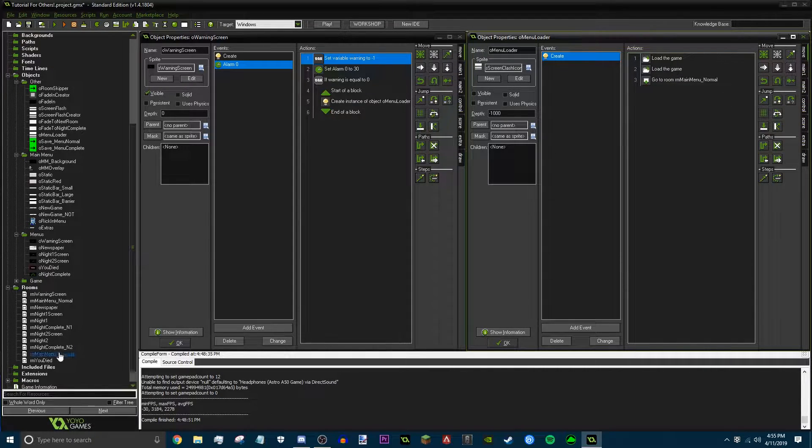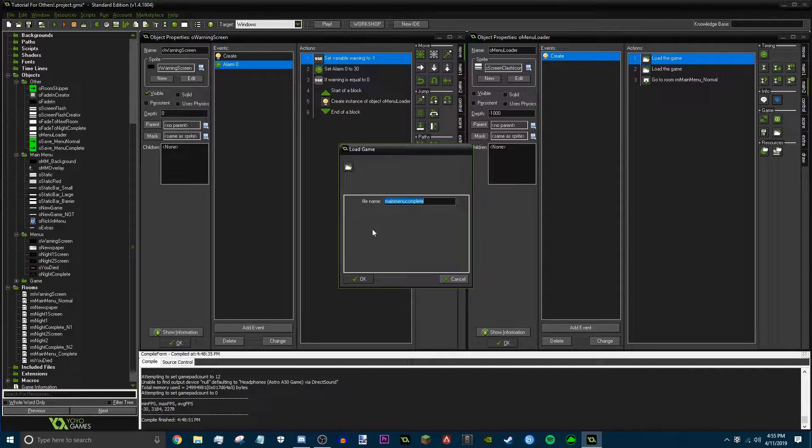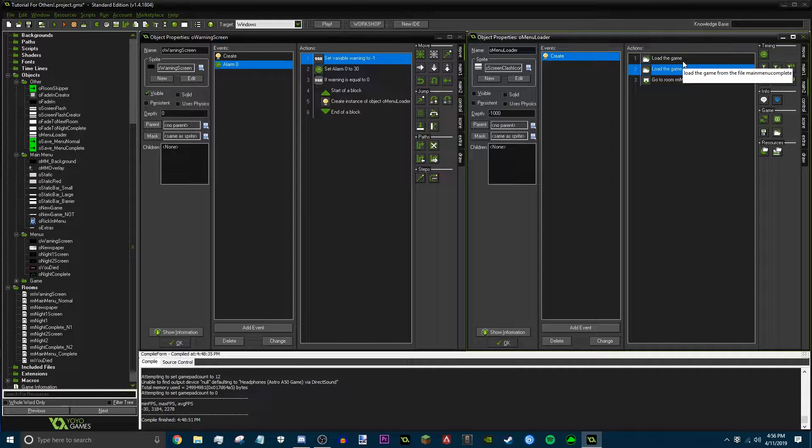You're gonna want to make two different saves — one for the complete menu and one for the normal menu. Put the complete menu up here and the normal menu down here. If you go into main two and drag this one in, you can click on it and it'll load up a save file. We're just gonna call the save 'Main Menu Complete', and this one 'Main Menu Normal'. Make sure the first action is on the complete one — because if it loads up the normal menu before the complete one, it'll never be able to load the complete one. And just in case something goes wrong, put a go-to room for your normal main menu down here.